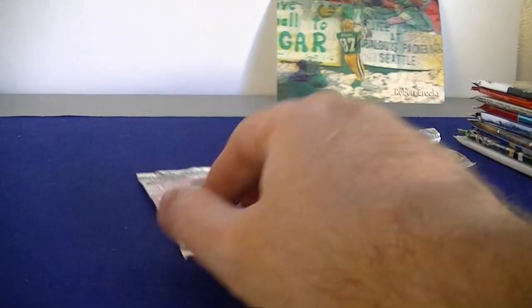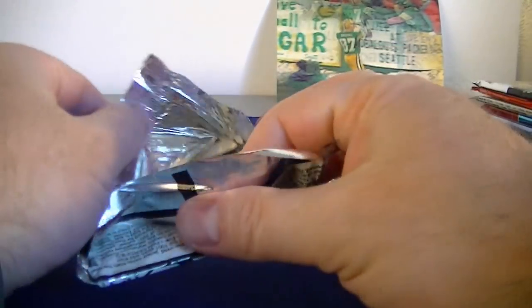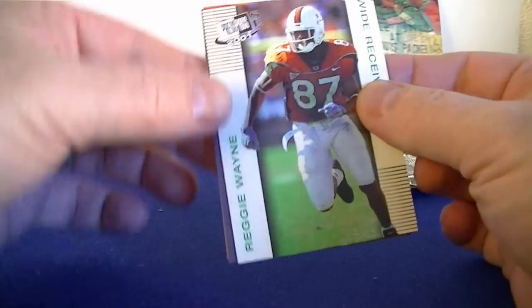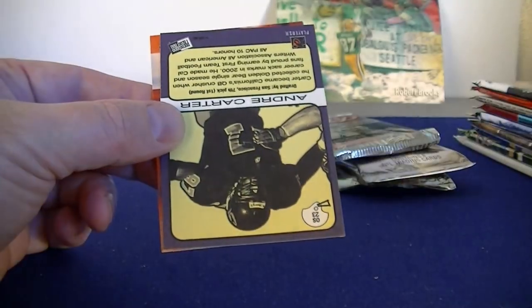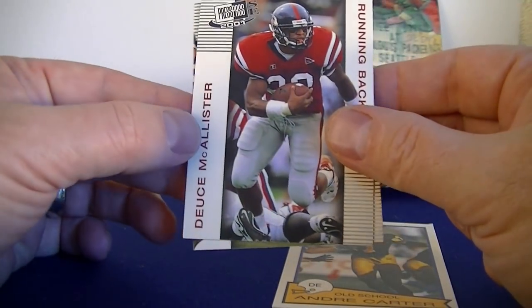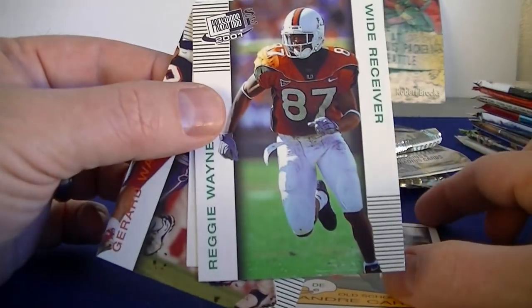Now let's check out this 2001 Press Pass SE. Reggie Wayne — oh, cool! — for the U. Not bad. Andre Carter old school, and Deuce McAllister, Gerald Warren. Pretty happy with that Reggie Wayne out of that pack, pretty nice.